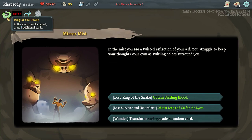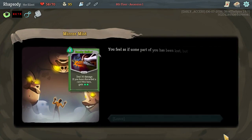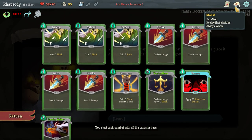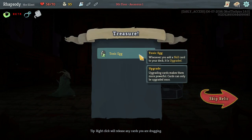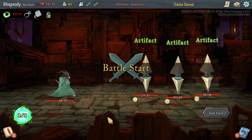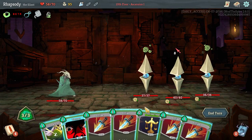Having an aggressive opening is so much about having extra cards in my opening hand. I gained a Sneaky Strike and it looks like I lost a Strike in order to get it. Toxic Egg — whenever you add a skill card to your deck, it's immediately upgraded. Very handy.